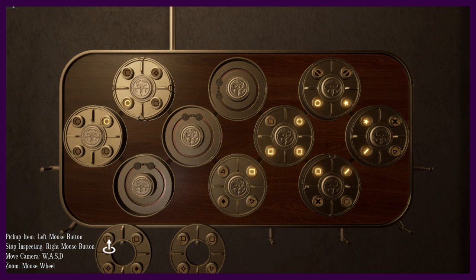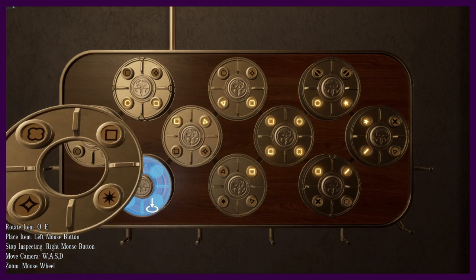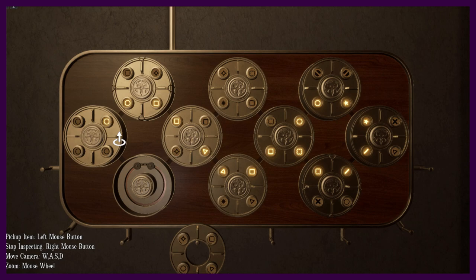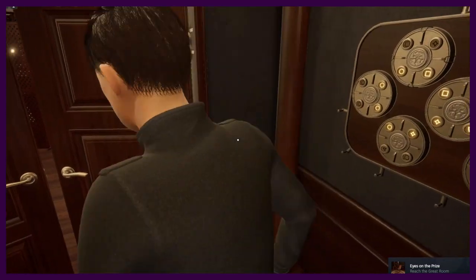So we know it would have to be one of these two flowers, so let's try this first. No — oh, that was so close. What if we do... because there's a clover here. Oh no, that's a square — I thought that was a clover. Oh nice, we did it!